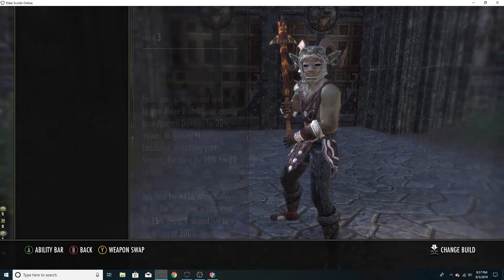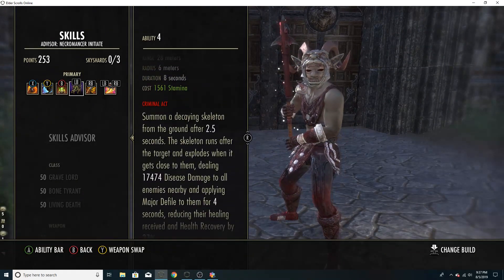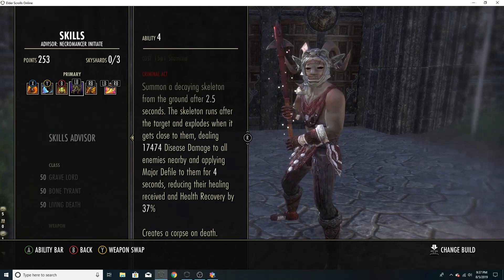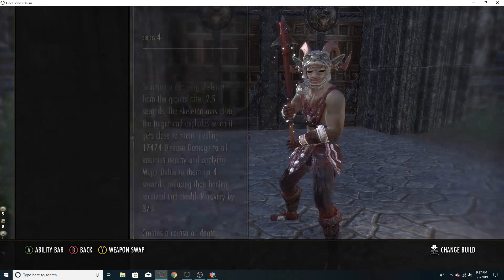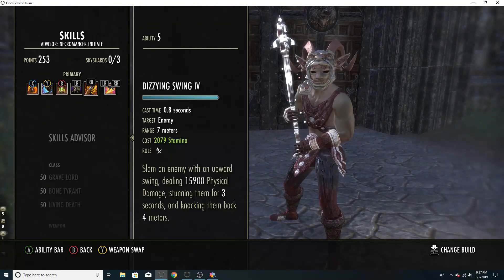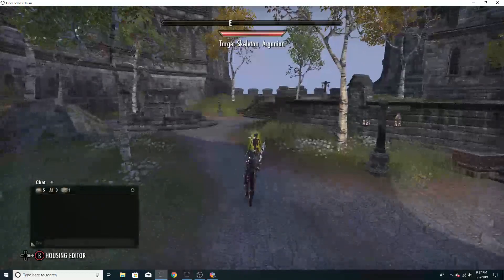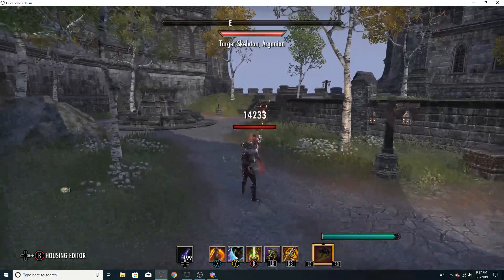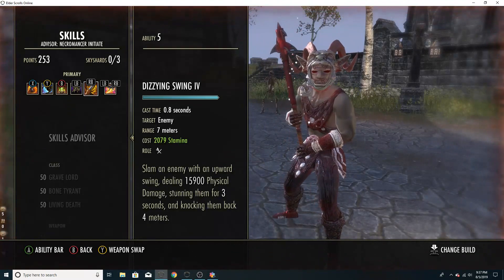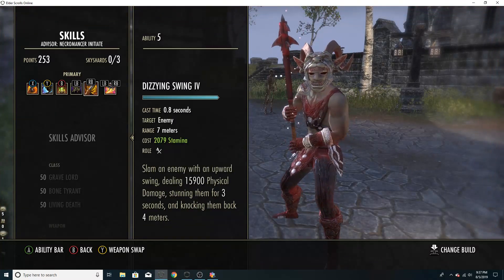Rally doesn't give a heal over time in Scalebreaker, but gives a very big burst heal — great for medium armor builds. You can see a 28k heal with Rally right here. Blast Bones is AoE with a 17.5k tooltip, and keep in mind I'm wearing a Sharpened Maul so my actual damage is even higher due to pen. D-Swing is getting a 10% damage buff and a reduced cast time from 1.0 to 0.8 seconds in Scalebreaker, making it easier to light attack weave. My build hits around 14,000 D-Swings, so we'll hit a lot harder next patch.